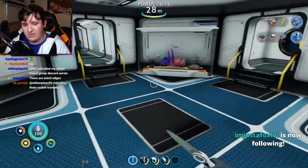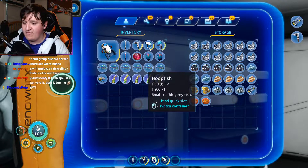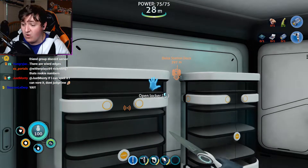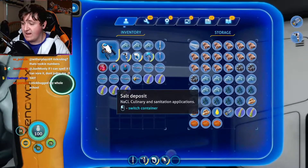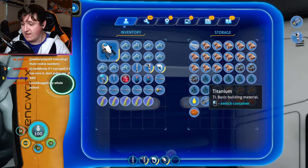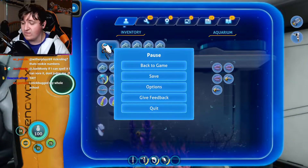Just the basic stuff — lockers with lots of materials, lots of fish, because fish are cool. I should grab some salt and cure some of the fish that I have. I'll just do that real quick. I got an aquarium too, which is pretty cool.